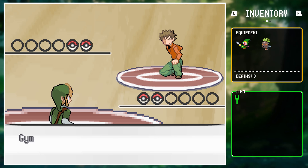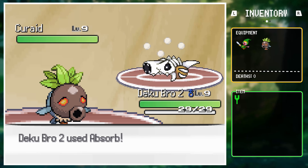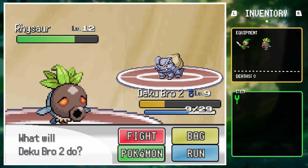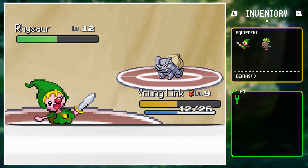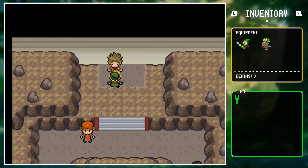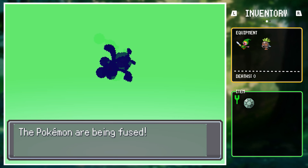Brock opened with Curate, so Link used Dekubro2's Absorb and took it out in a few hits. Up next was Rysor, who wouldn't be affected by Absorb, so after getting too low Link switched into Young Link to Swords Dance and Fury Cutter it for the faint. After winning the battle and taking his first gym badge, Link went to claim his trade ticket right away, and with the first ticket he was able to get a new Pokemon.